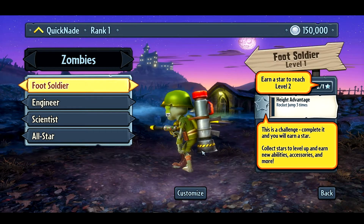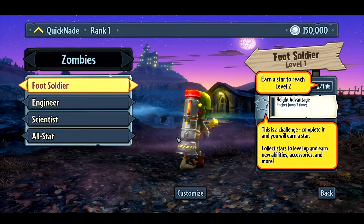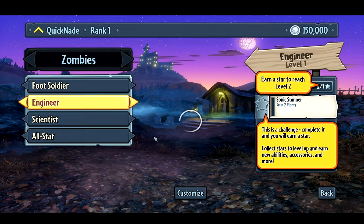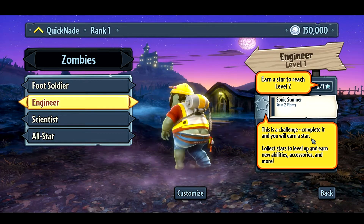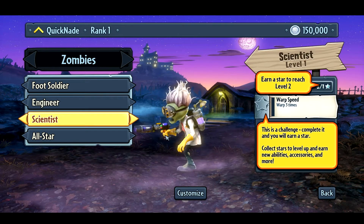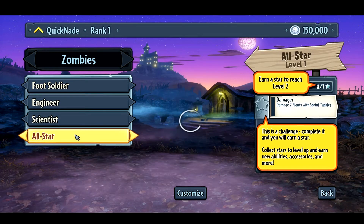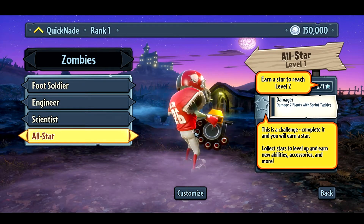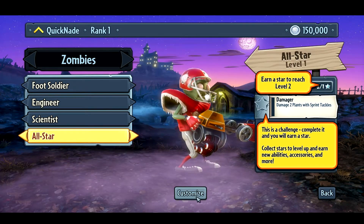You can actually unlock different characters that apply to these classes, with different weapons and stuff. The Foot Soldier has a standard weapon, rocket launcher, and a jump ability. Engineer is obviously like the Engineer in TF2 — it's got different abilities, like a sonic grenade you can throw down on Chompers to bring them up from underground. Scientist is their medic; he's got a shotgun, so you want to be up close when using him. All-Star is basically the heavy — he's got a machine gun that fires footballs as the default class, and you can upgrade them.